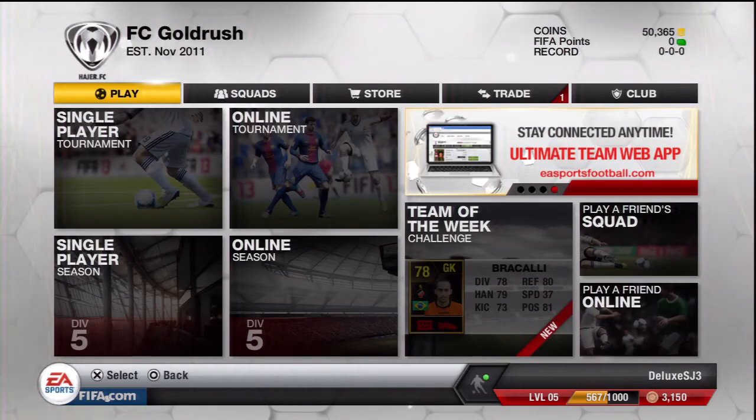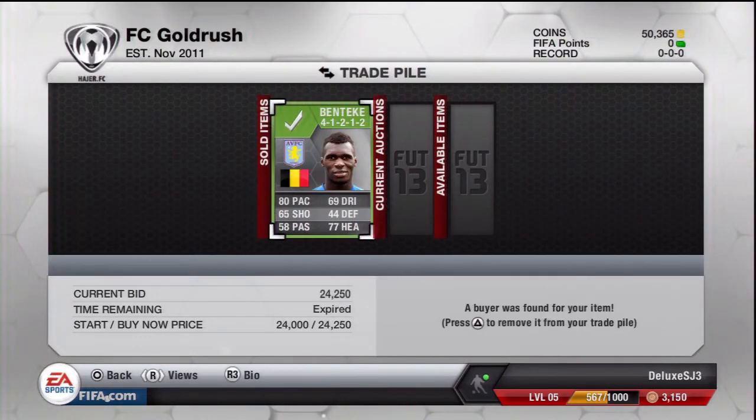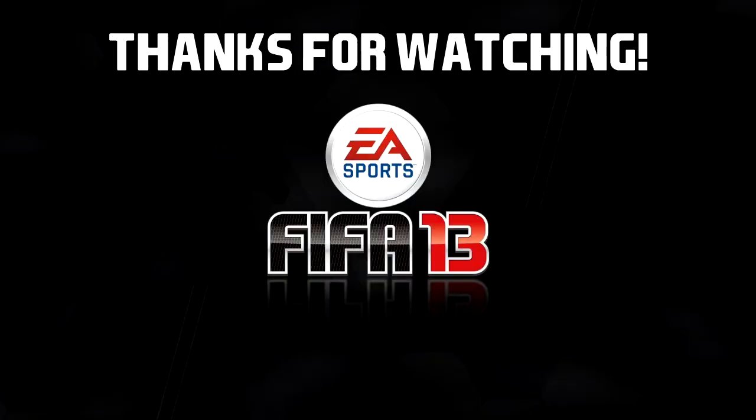I didn't manage to record the buying, but here's the result: I got Benteke from Aston Villa and sold him for 24,000 coins. We're now up to 50,000 coins — that's the halfway mark, guys!